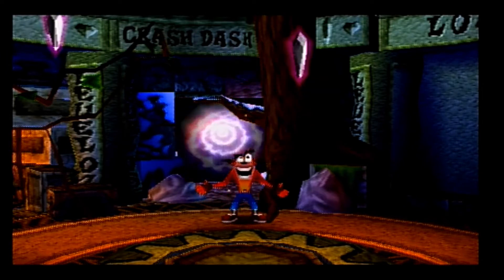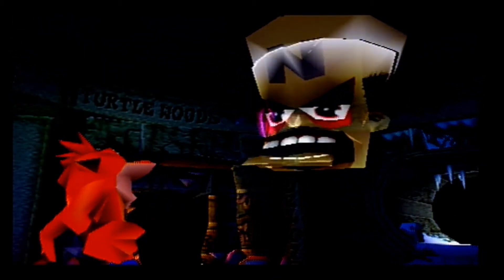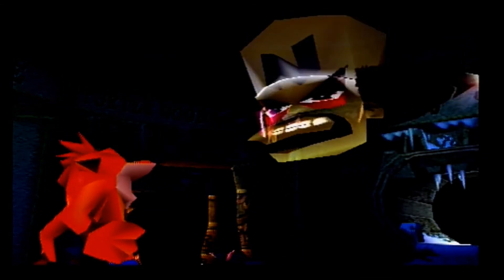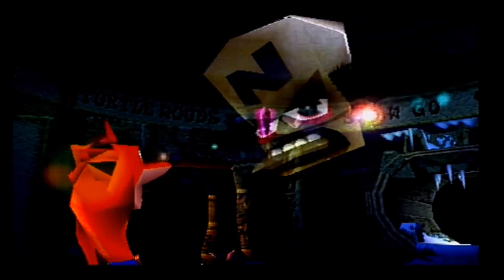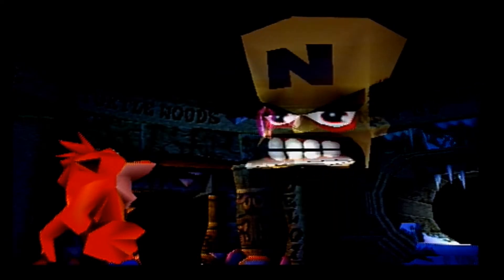So that was Crash Dash — how to get the crystal. Here's Vortex: 'Listen up. We are not without enemies. Some of them you may even recognise. Although they cannot harm you inside this warp room, they can attack you on your way to the next one. To get to the next warp room, use the platform that appears in the centre of the room. Good luck.'